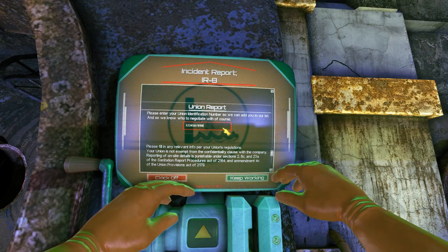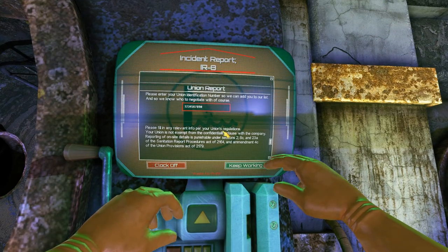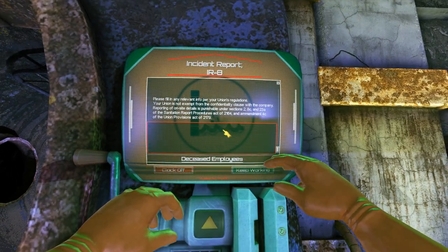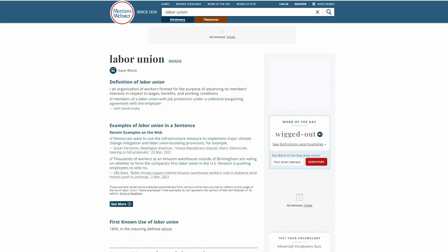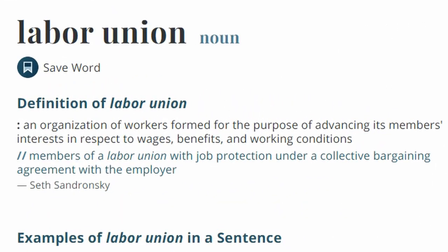The second part of the union report is the actual report, which is basically just a complaint box. If you don't know what a labor union is in real life, according to Merriam-Webster it's an organization of workers formed for the purpose of advancing its members' interests in respect to wages, benefits, and working conditions. Labor unions work to get higher wages and better working conditions, which causes problems for the company. Because of this, filling out the union report will deduct points from your score, which I find to be funny.